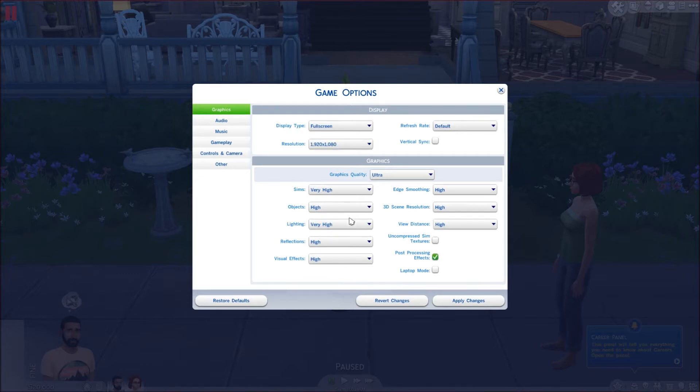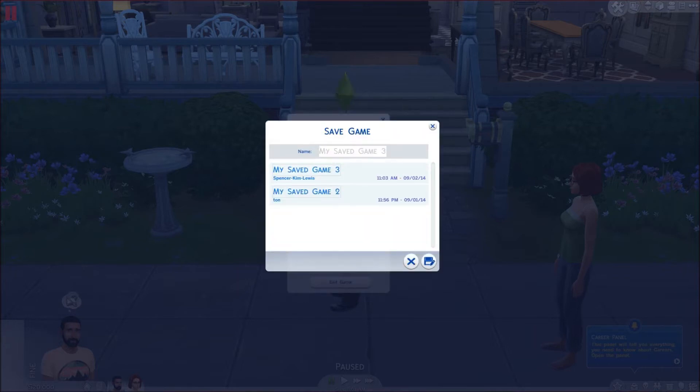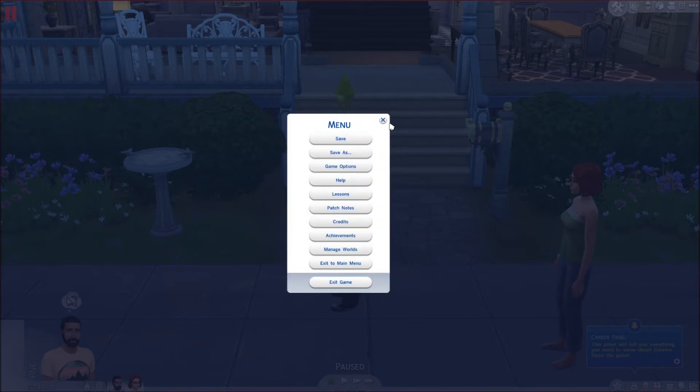I'm on full screen mode to record. I have my graphics quality on Ultra because my graphics card allows it. I've got uncompressed textures on - I have no idea what that means. I'm not using vertical sync. It says 90 frames per second recording, but it's only going to be 30. When I'm not recording I'm getting 200 frames per second, which is awesome. Let's save - I'm going to call it TrunklYT.